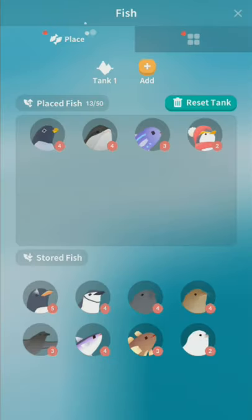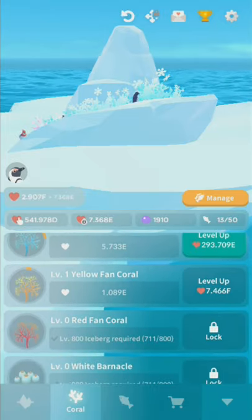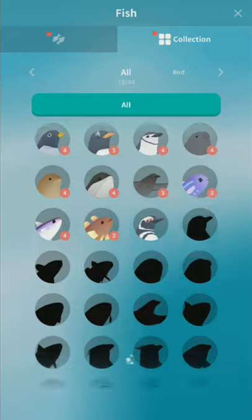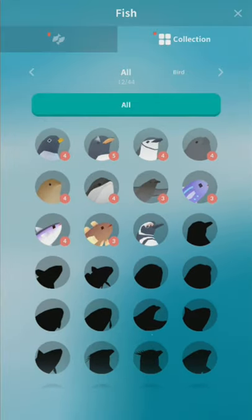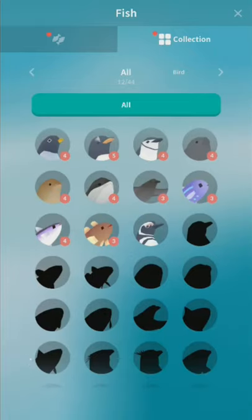I believe the fish limit increases when you buy coral — that's how it was in the old game. The collection is a little different: it will not show hidden fish even with question mark names, so you'll have to go to the guide to see all the hidden fish. It also tracks stats like how many times you've tapped a creature's bubbles, which is actually really useful for unlock tracking.